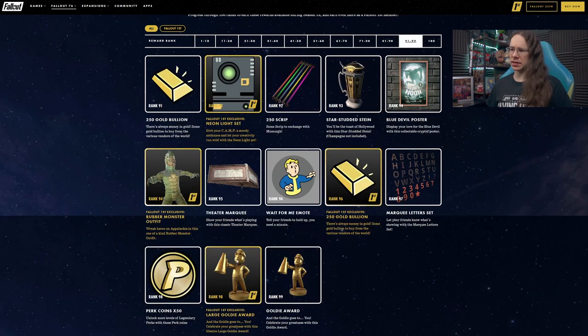Bottle Caps at rank 98, along with the Large Goldie Award — looks like a life-size Vault Boy holding gold with the director's megaphone. And the regular-sized one at rank 99, which will presumably go on tabletops and the like.